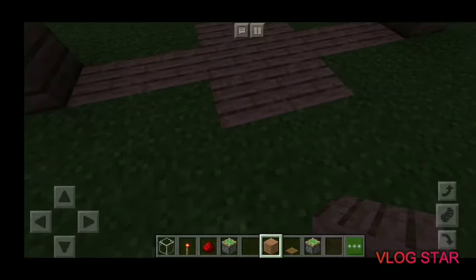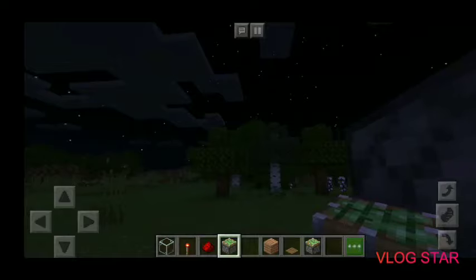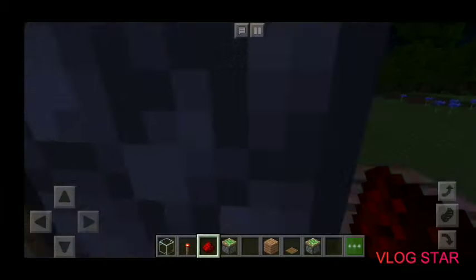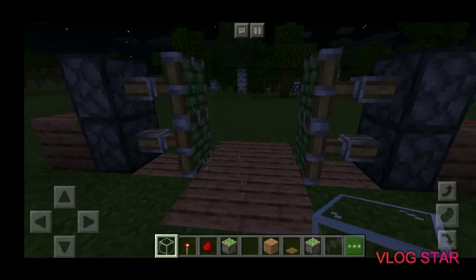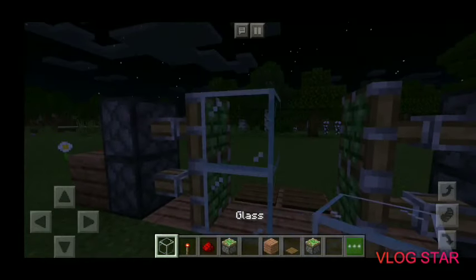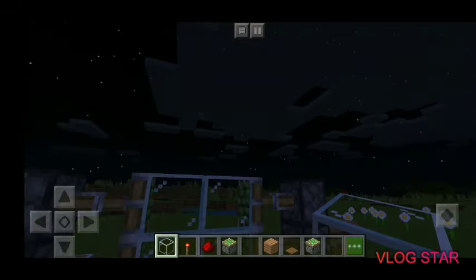Then you're going to place the sticky piston on each side like that. The top one is not activated, so put redstone right there — you're going to need two blocks up. And then you have a sliding door! That's going to be the end of this video.